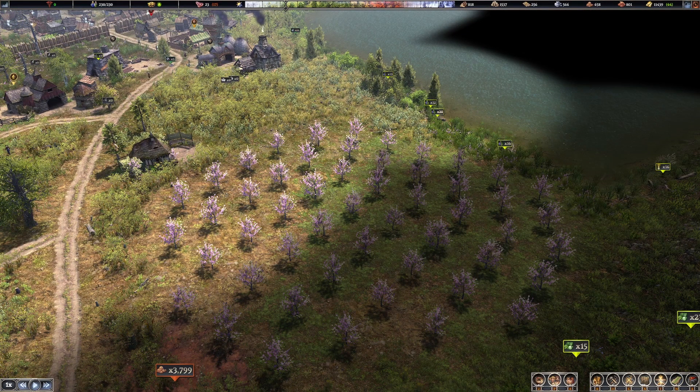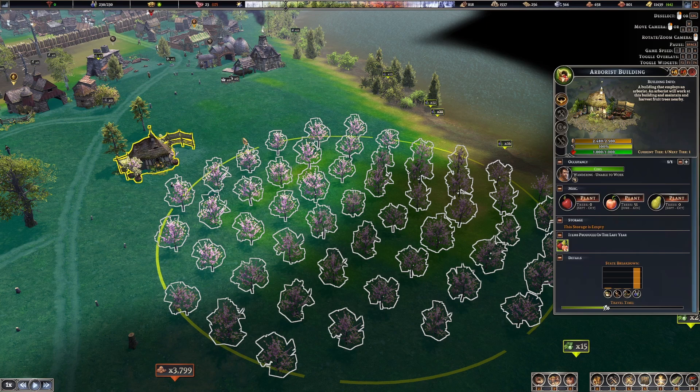We're going to start with the Arborist. The Arborist building is something that a lot of us are still trying to figure out exactly how it works. There are a couple of people who claim they can get up to 300 fruit per year from the Arborist, but a lot of us are not exactly sure how they do that yet.